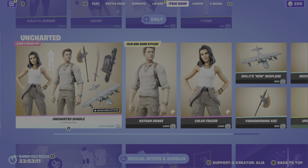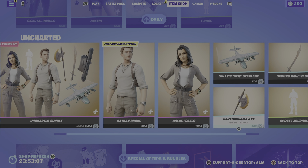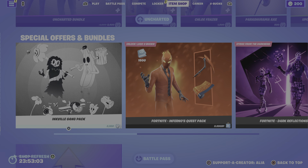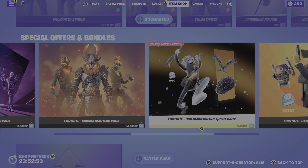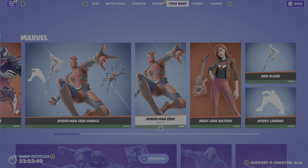On the bottom half of the item shop we still have the Uncharted Bundle — with the game style and the film style — definitely worth grabbing. We also have the Special Offers Bundle and the return of the Inkville Gang Pack. And that pretty much wraps up the special offers, bundles, and the item shop for tonight.